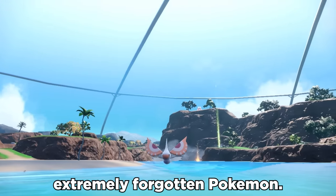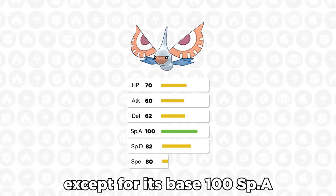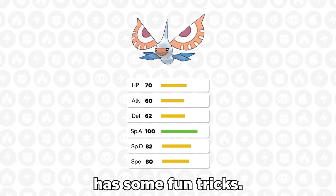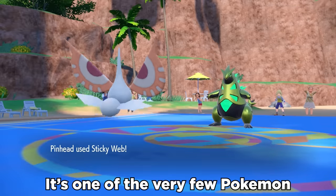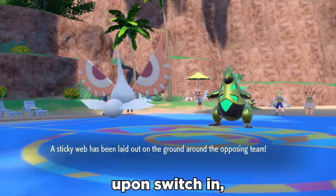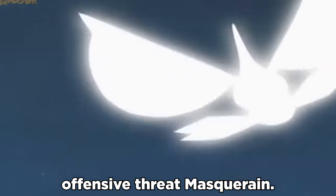Masquerain is an extremely forgotten Pokemon. It's got pretty mediocre stats except for its base 100 special attack and 80 speed. It's one of the very few Pokemon with access to Sticky Web, which halves the opponent's speed upon switching, but I like to run a more offensive threat Masquerain.